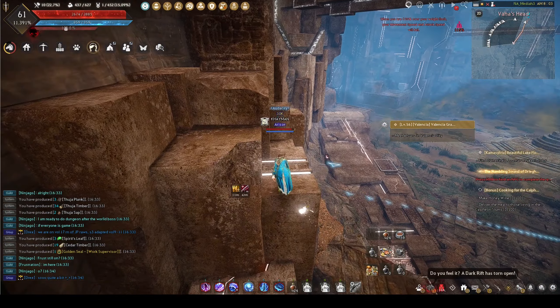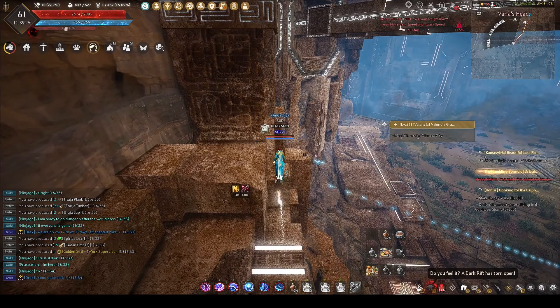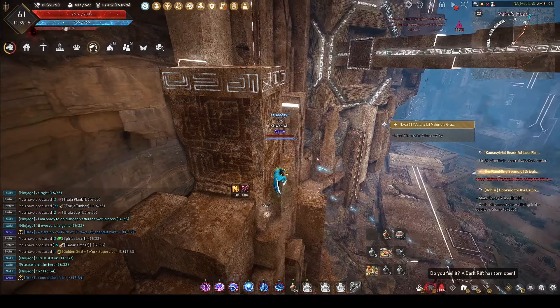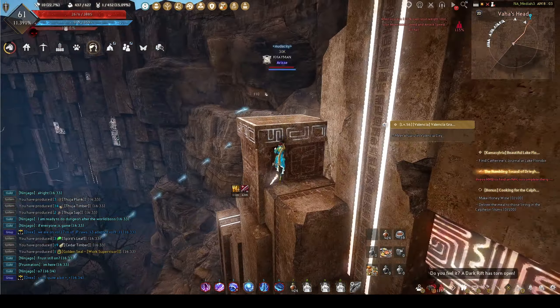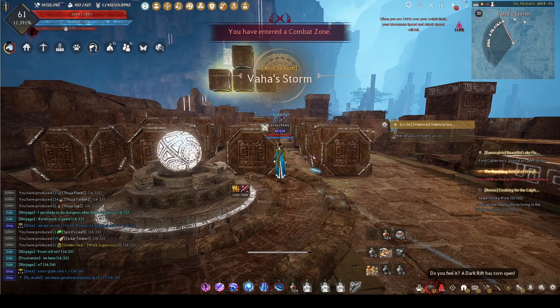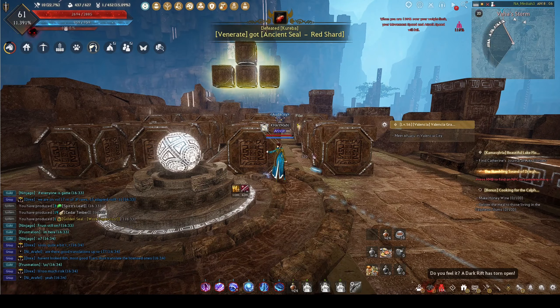You need to do some climbing because there are two puzzles in this area and they're at the top. So you want to come over here — this is how you get up there. Climb up that and over the ledge, and keep making your way all the way over. It's much easier to climb up right here. Climb up on that box — there's a little ledge you have to climb up, then edge your way over and onto that.